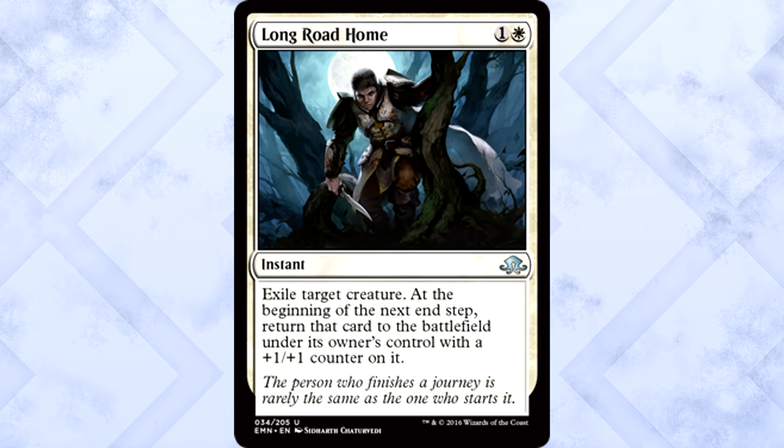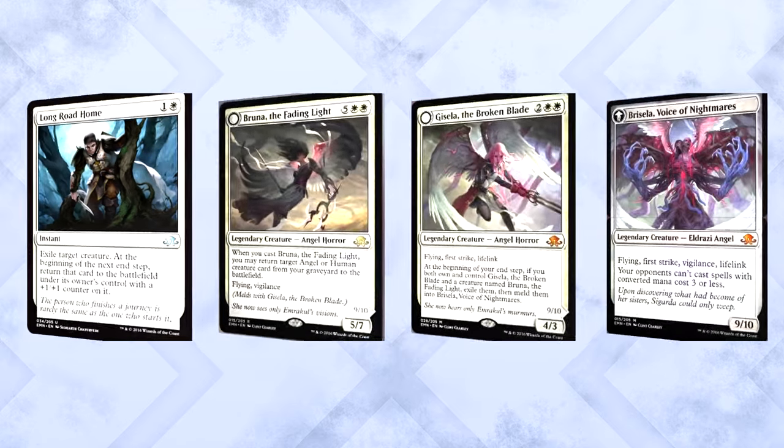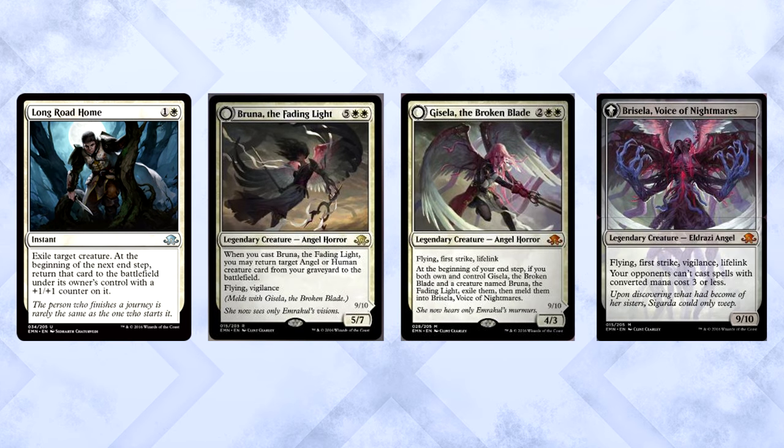Long Road Home is two mana for an instant: exile target creature; at the beginning of the next end step, return that card to the battlefield under its owner's control with a +1/+1 counter on it. Fun fact: if you use this on a melded creature, both halves come back separately and each with a +1/+1 counter, since exiling undoes the meld.